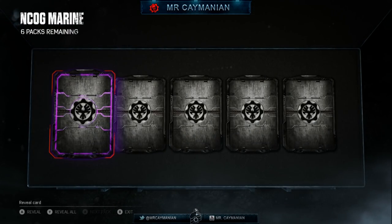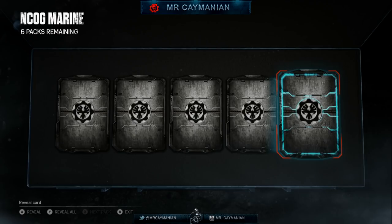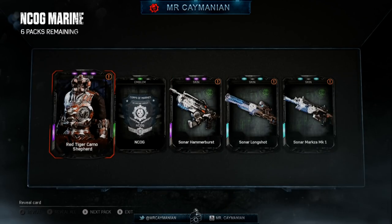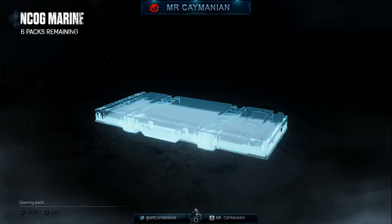We got a purple to start off this pack — green, purple, blue, blue. Where are the legendaries? We got a character from the base game — from Series 2. Why is he in here? Don't be in here, bro — you really hurt me.